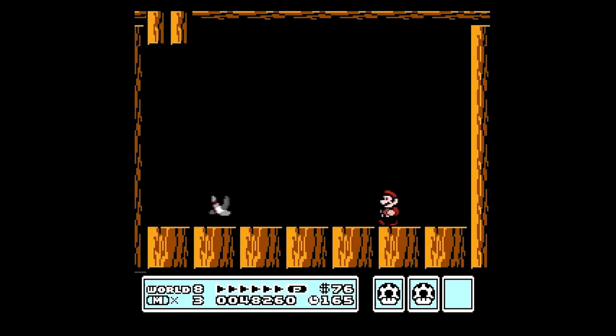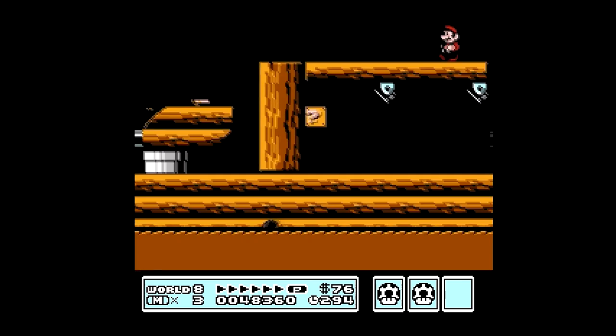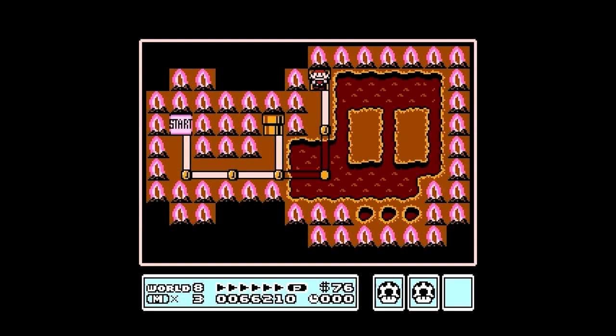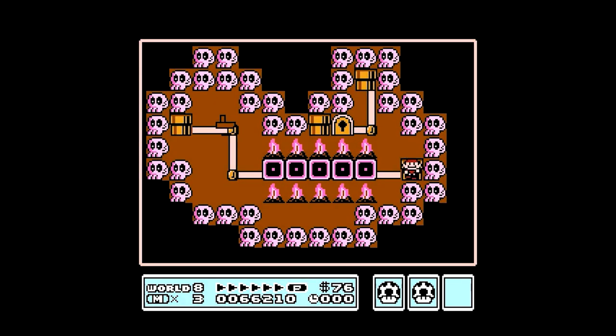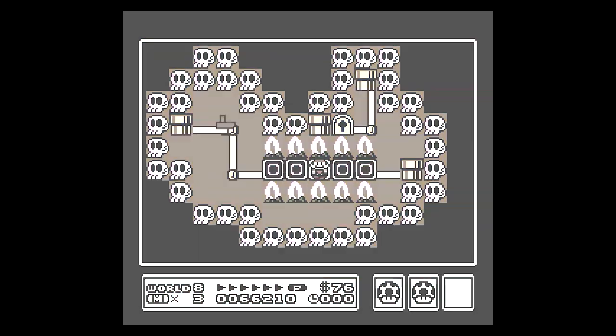Eventually, after beating both the tank level and some weird fleet of wooden boats somehow able to stay afloat in a sea of lava, you reach the world's first pipe, and suddenly — skulls! Fire! Swirling black vortexes! We're in hell! Gotta run! Gotta get away!